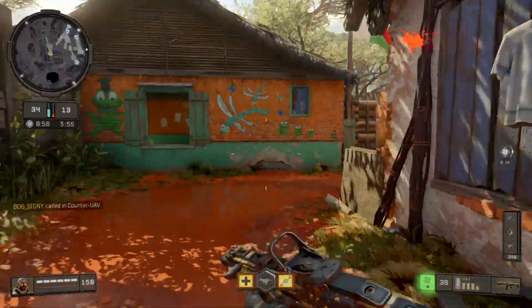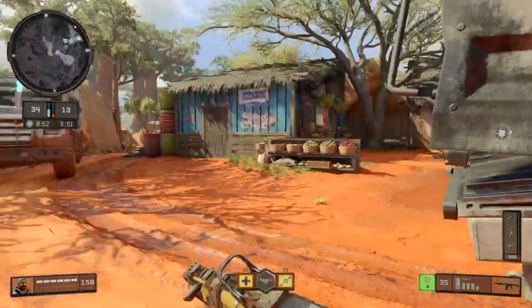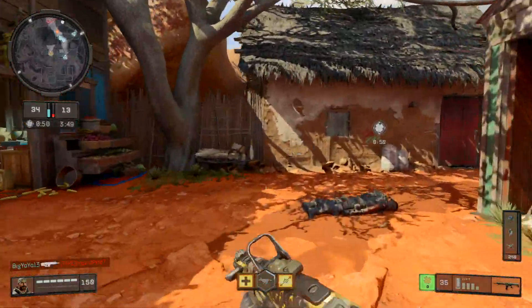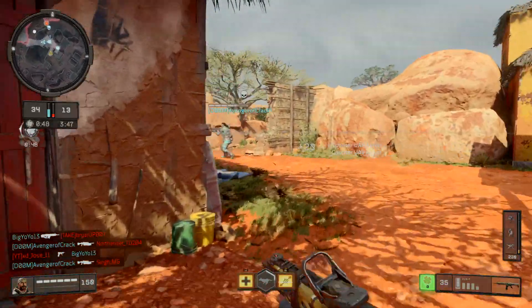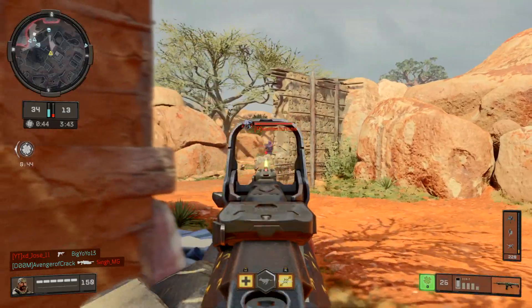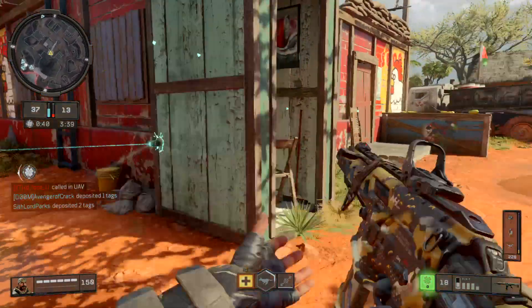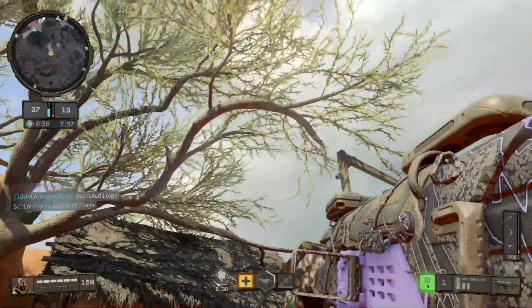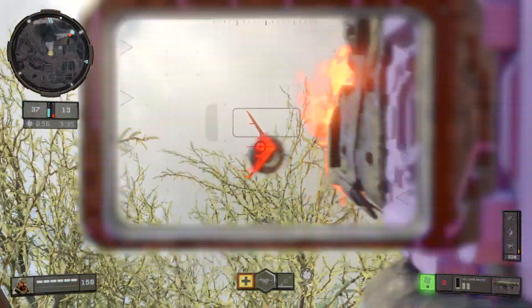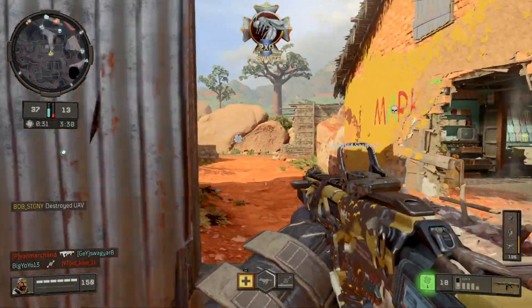Mesh mines up. The deposit location is moved. I've gone above — Compton's presence active. I see UAV at 50% power. Hostile UAV circling. Mesh mine out mission area. Contact — hostile UAV. UAV down.